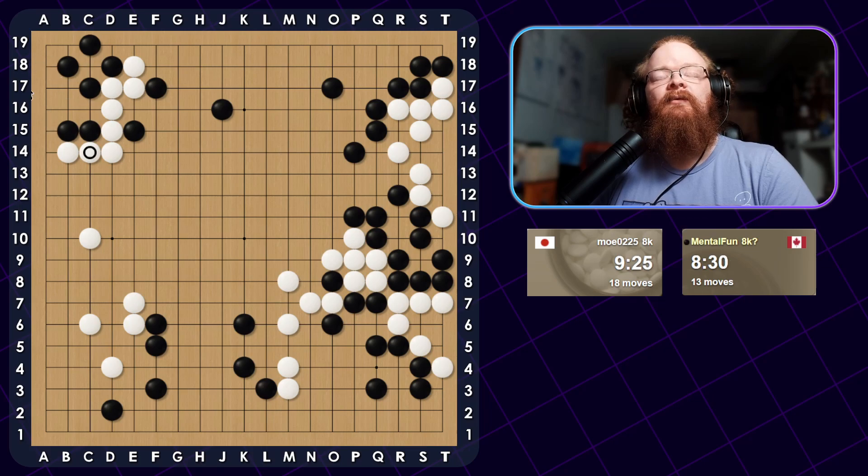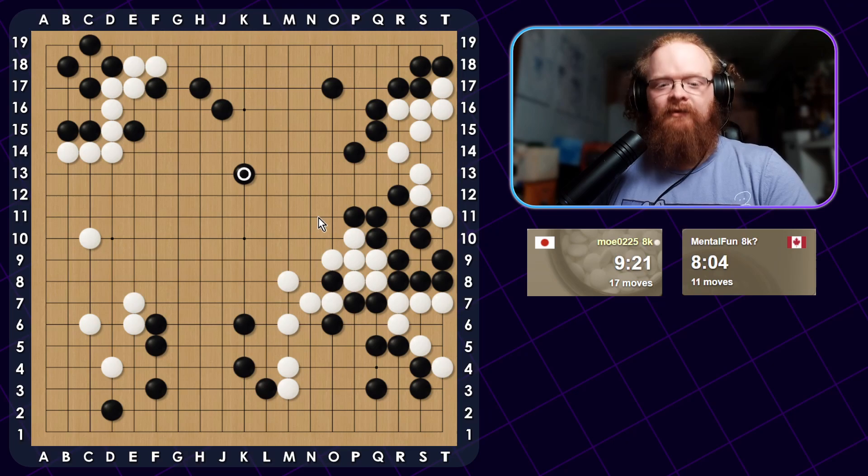He didn't want me to break any more of his side. So that means I can just play something like — I don't want to go down because then he can Atari and I don't want him to Atari that. Let's just play a simple move like this to try to just take the territory. He gets the monkey jump, but because he didn't want me to break more of his side, he doesn't get as much. We still have a little bit towards the center, so let's just jump towards the center.